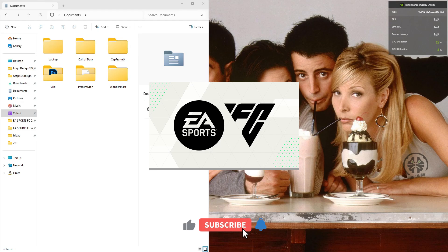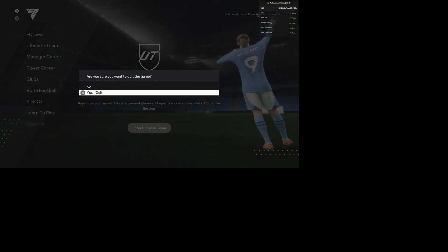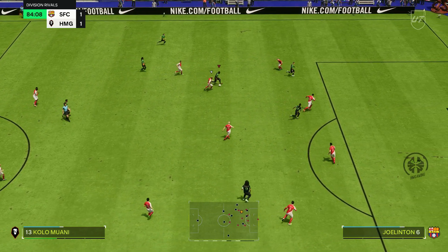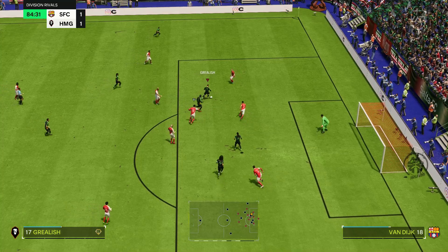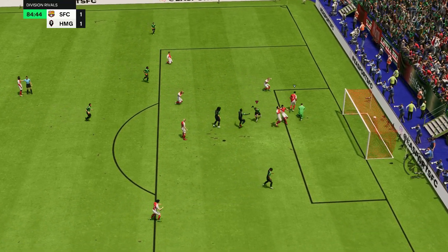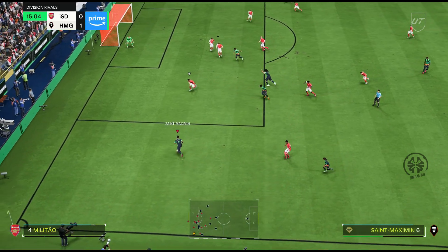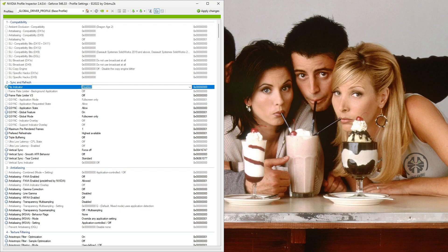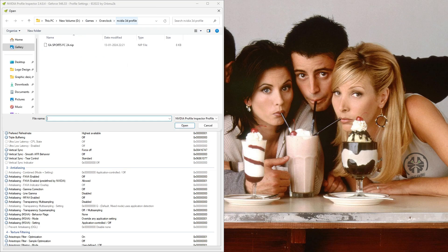Now run FC24, create a new profile, give it a different name, and don't use a previous one. After that, close your game. In the last video, lots of people were confused about customizing 3D settings using Nvidia Inspector, so I'm coming up with the import option. First, download the FC24 3D settings file — the link is in the description. Then open Nvidia Profile Inspector, go to Import, and choose the downloaded FC24 3D settings file.